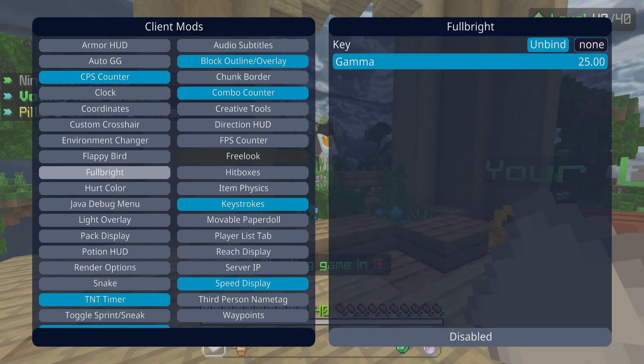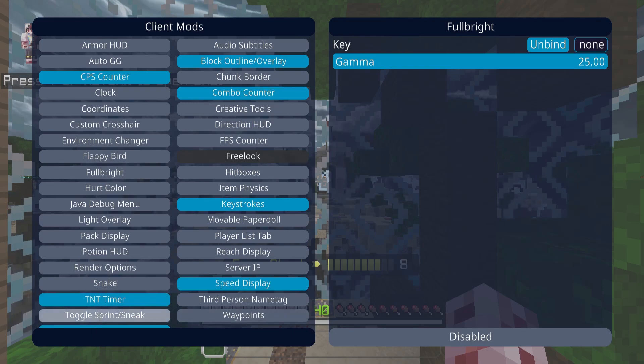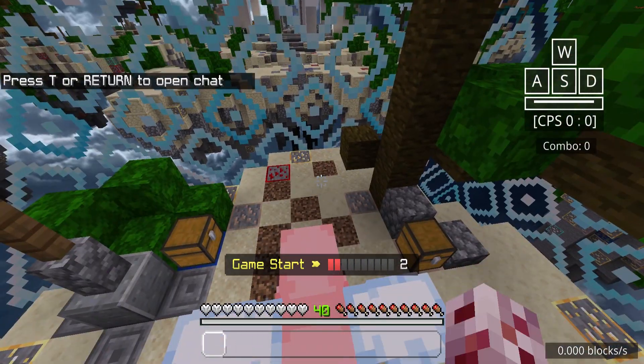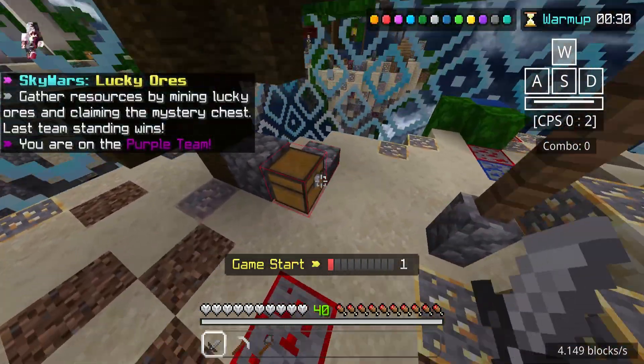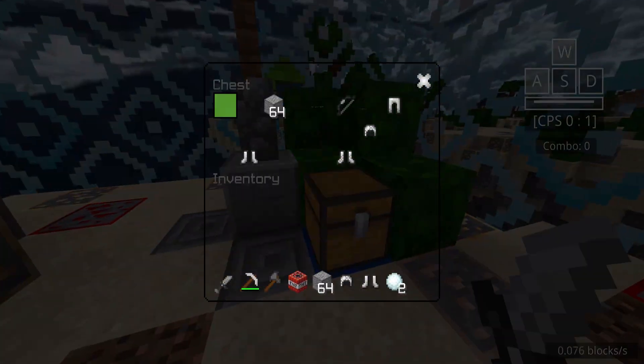Fullbright is really useful for maps like Ivory because it's really dark. Server IP, third-person name tag — don't know what that means. Toggle Sprint — I feel like Toggle Sprint is for more mobile people and controller people, but I'm pretty sure this client is only for PC if I'm not mistaken. I could be completely wrong.